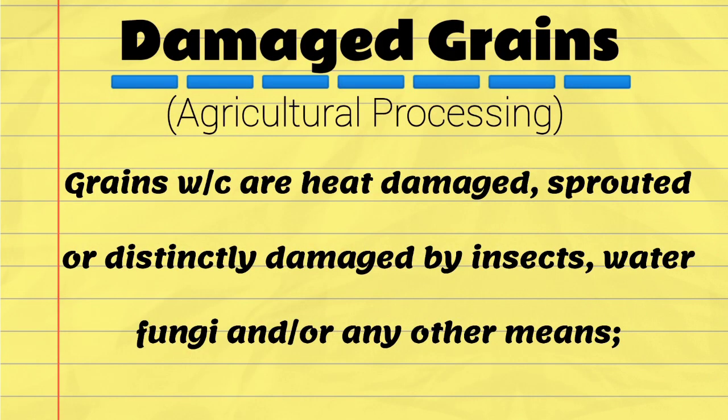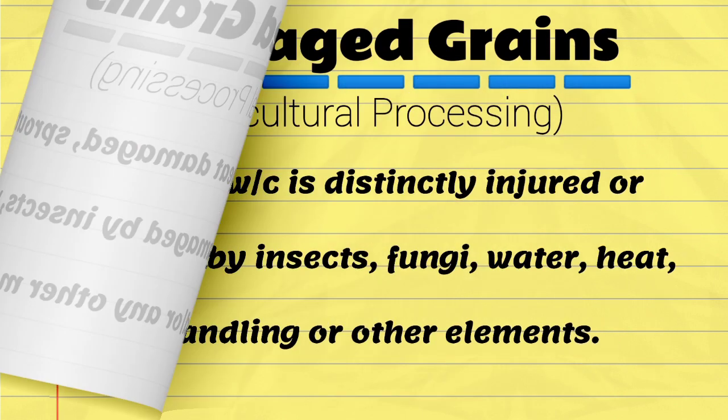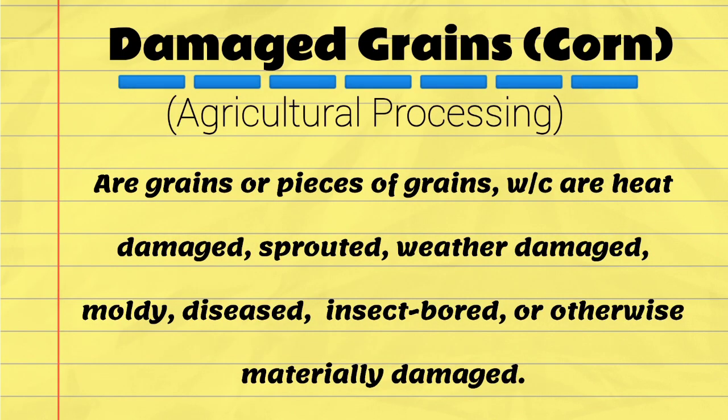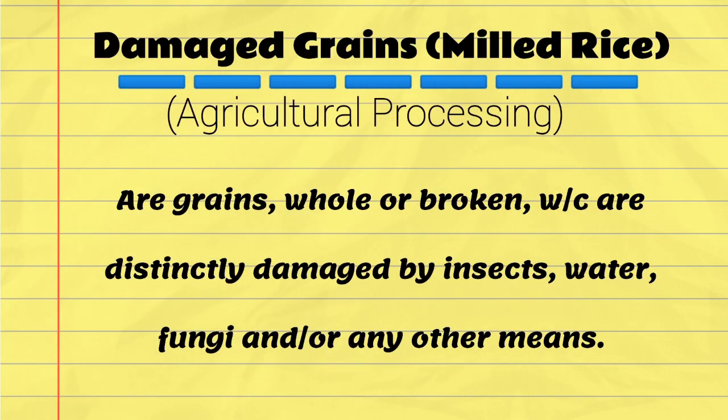Damaged grains: grains which are heat damaged, sprouted, or distinctly damaged by insects, water, fungi, and/or any other means. This also refers to grains which are distinctly injured or marred by insects, fungi, water, heat, handling, or other elements. For corn, damaged grains are grains or pieces of grains which are heat damaged, sprouted, weather damaged, moldy, diseased, insect bored, or otherwise materially damaged.